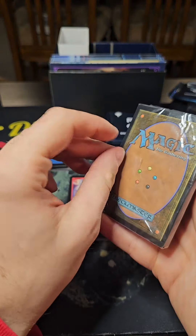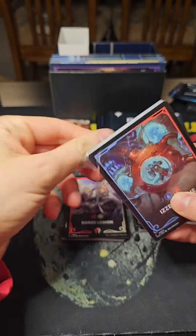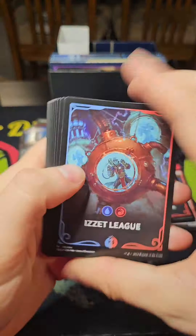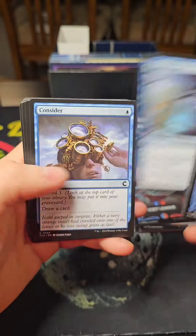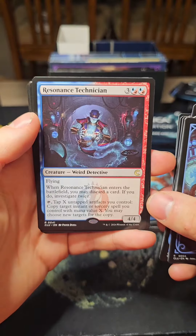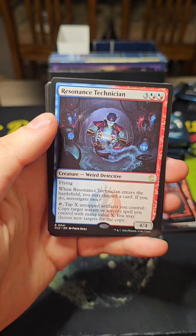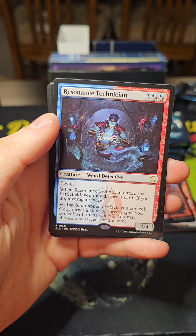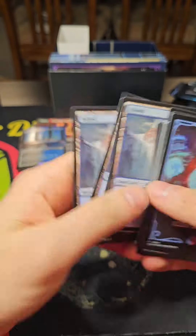Oh, another Izzet League pack, but this one is different — I can already tell it's very different than the other one. There's a Consider in there. Resonance Technician: when it enters the battlefield, you may discard a card; if you do, investigate twice. Tap X untapped artifacts you control to copy target instant or sorcery. That's cool. With a Stunt Double too — nice.